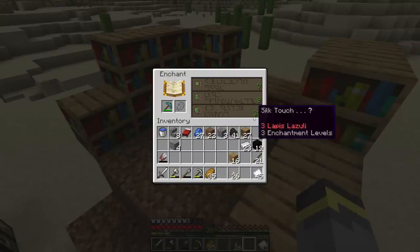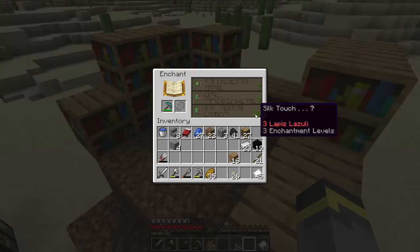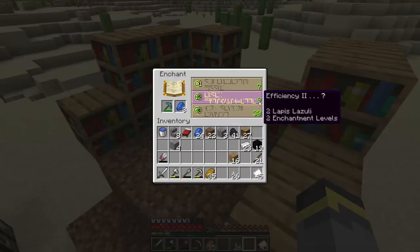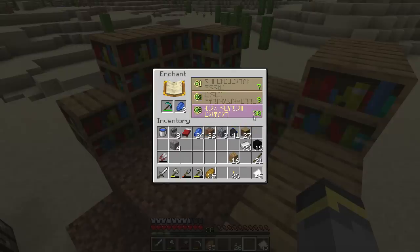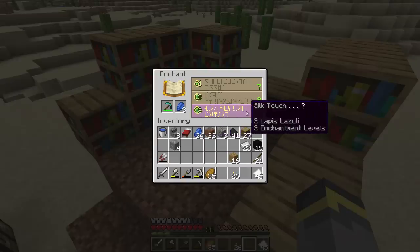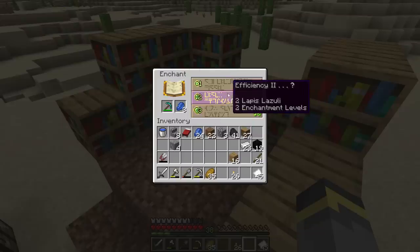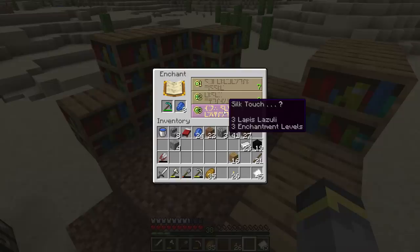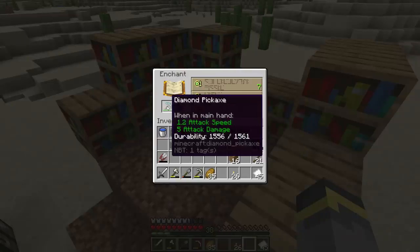With maxed bookshelves, enchantment levels will be the best they can be — so seven, nine, and 30. 30 is the highest enchantment level. When you enchant a tool, it won't cost the level amounts shown on the enchantments; it'll cost one, two, or three levels from your XP. Generally you want to take the best enchantment possible unless you're not happy with it. Silk touch — oh boy, silk touch is one of the best enchantments in the game, so I'm gonna take this.